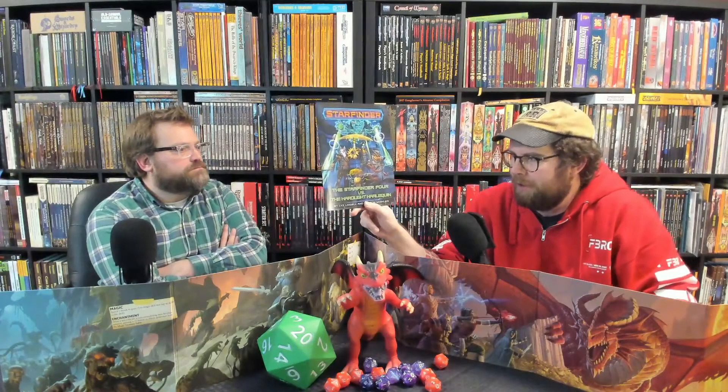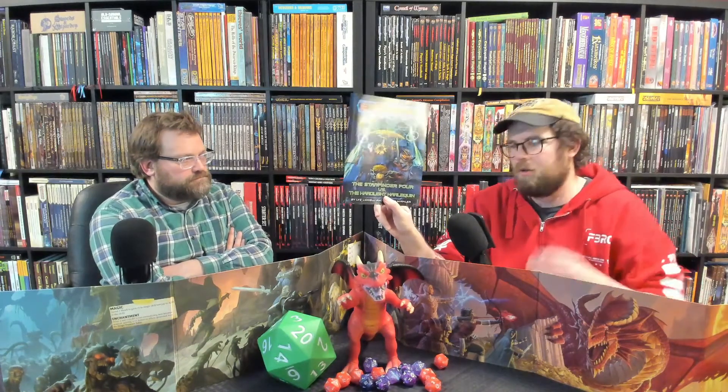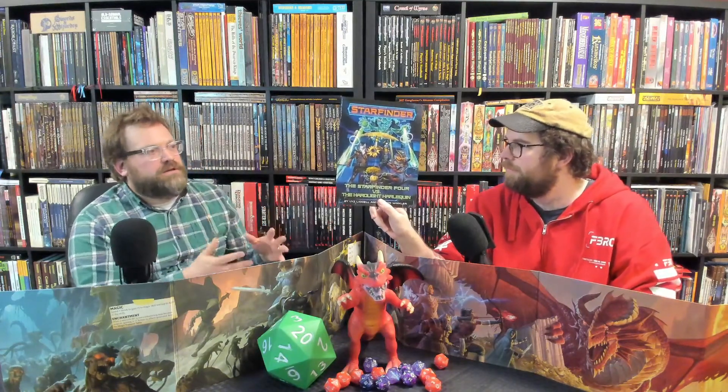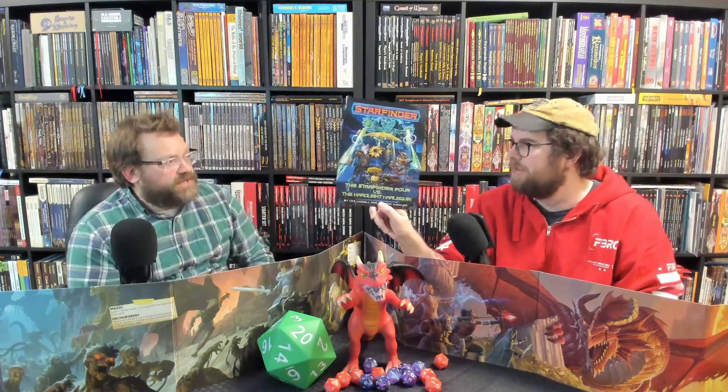Another Free RPG Day release from Paizo: a mini Starfinder adventure, Starfinder 4 vs. the Hard Light Harlequin. Very similar to the Pathfinder one — a mini-adventure, mini-mission with pre-generated characters in the back, all the stats and items you would need. Quick and dirty rule set so you can get started with Starfinder. Starfinder is super awesome, and there's been a Starfinder release from Paizo on Free RPG Day since its inception. They're good for a Pathfinder and a Starfinder game every Free RPG Day.